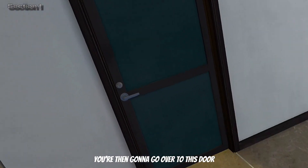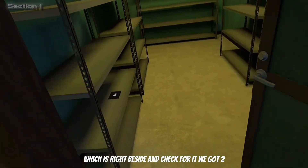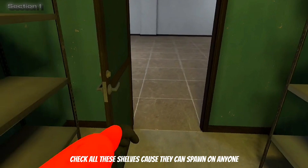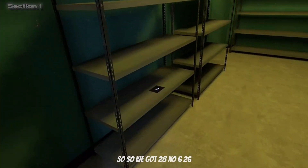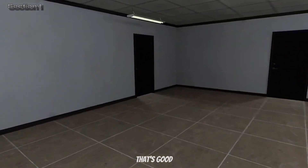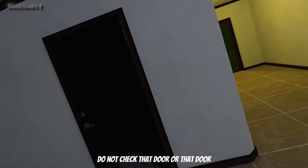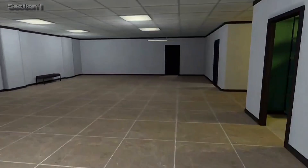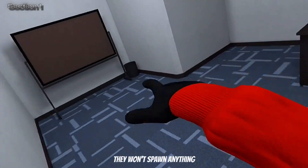You're then going to go over to this door, which is right beside me, and check for it. We got two. Check all these shelves because they can spawn on anyone. Let's say we got two, six. That's good. Do not check that door or that door, because they're both useless and they won't spawn anything. See? They won't spawn anything.